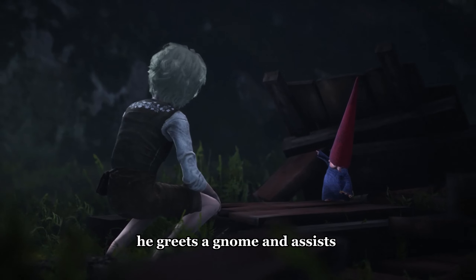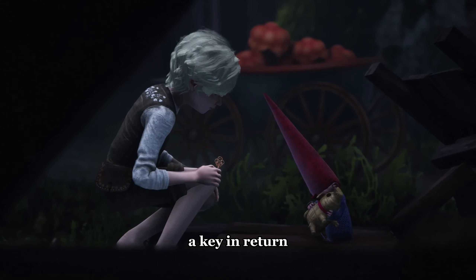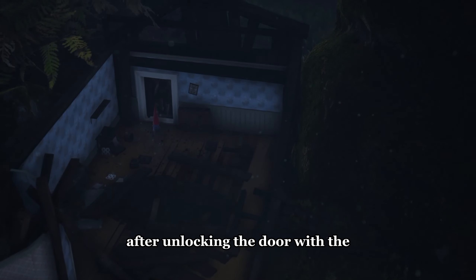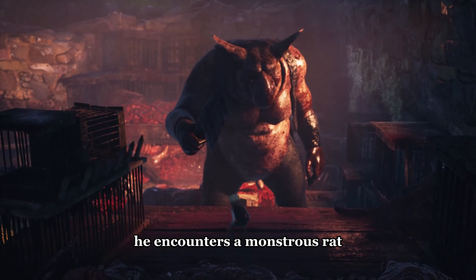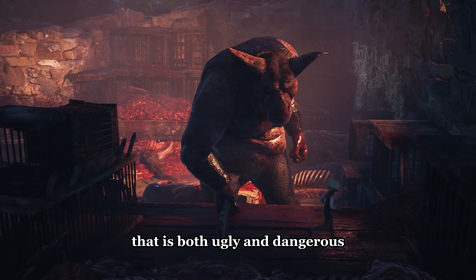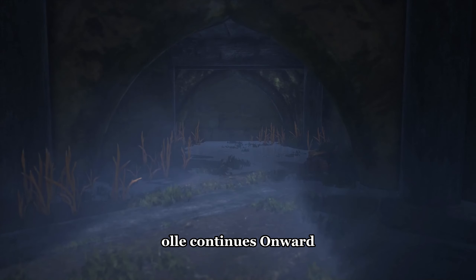Ole greets a gnome and assists him with a doll, hoping the gnome will give him a key in return. After unlocking the door with the gnome's help, Ole moves forward. While traveling along the path, he encounters a monstrous rat that is both ugly and dangerous. Trying to escape from the monster, Ole continues onward.